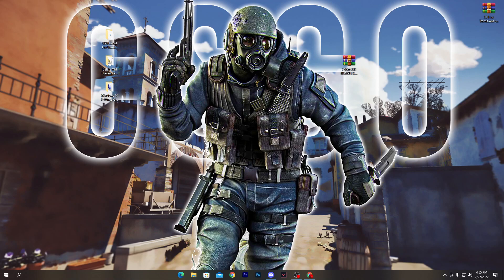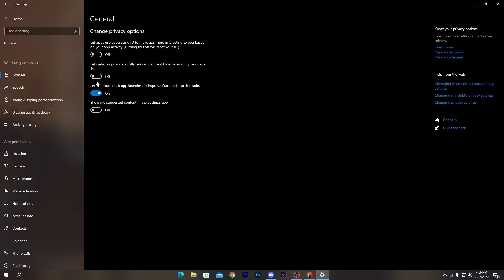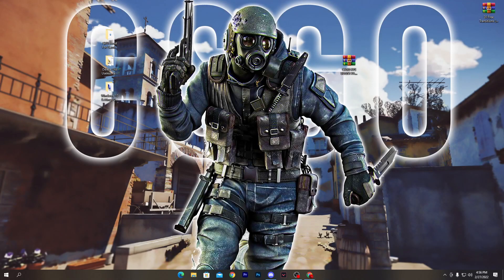Next, go to your Windows Settings and navigate to the Privacy section. Turn off all the options there, then close the Windows Settings.